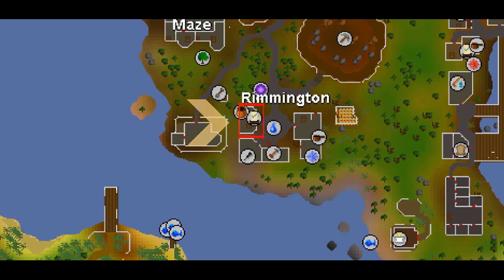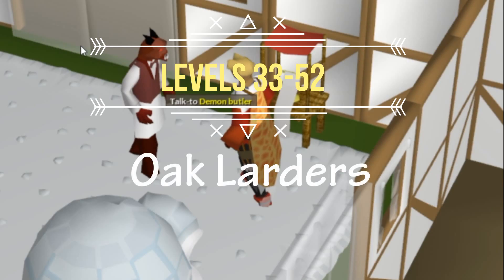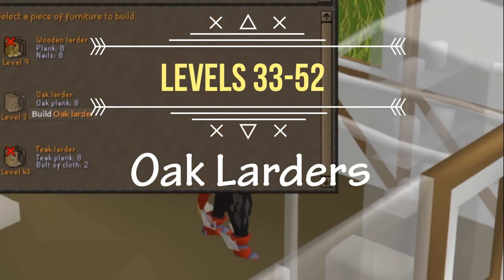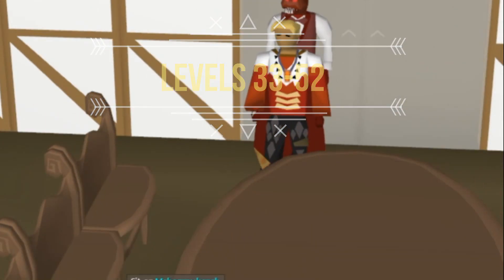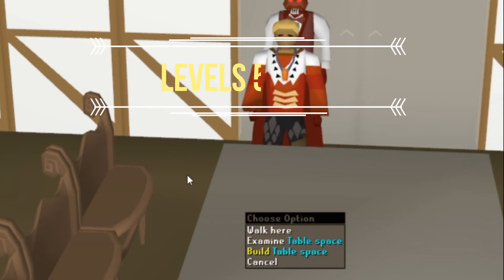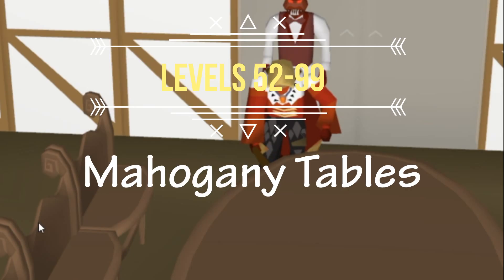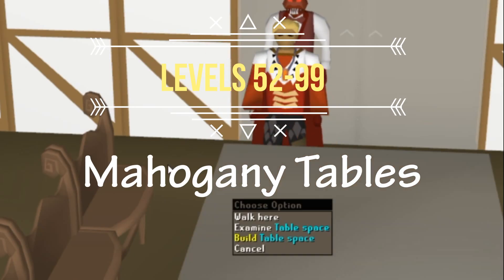The store owner's name is Files. Now that you're at level 33, you unlock oak larders. Keep in mind that when you're training with a butler, you need coins, a saw and a hammer in your inventory. From levels 52 onwards, you can make 15,000 mahogany tables all the way to 99 in only 15 hours.